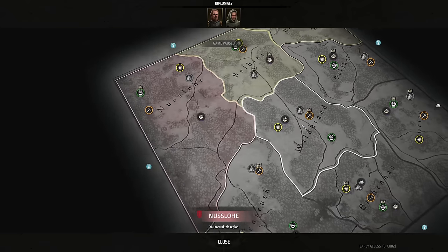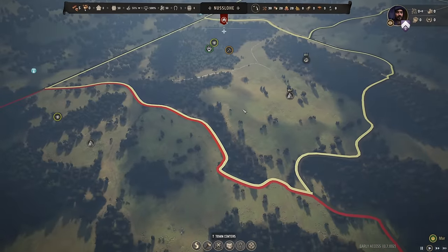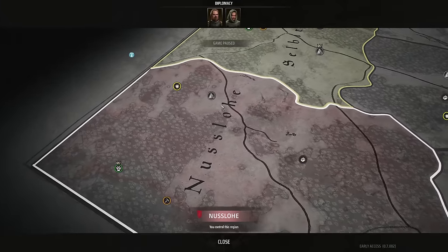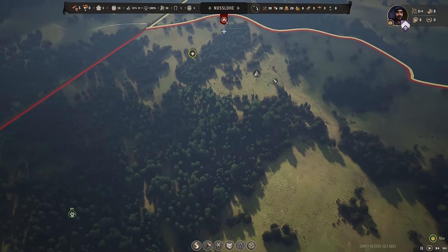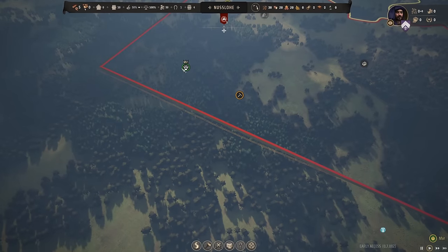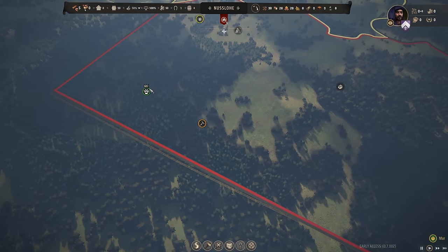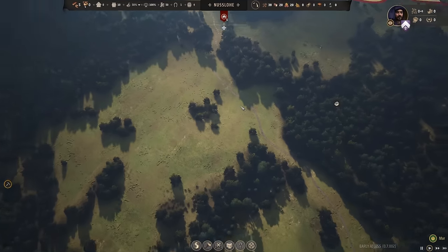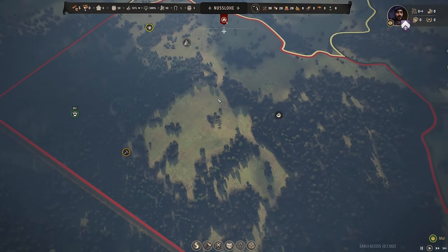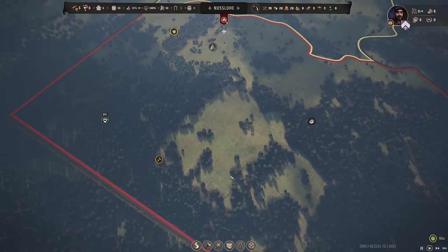Interesting — we've spawned right at the top next to the other lord, so we may be fighting him pretty soon. For resources, we have a little bit of clay, a little bit of stone, some berries, an iron deposit, and a rich wild animal deposit, so we have a lot of hides. Most of our resources are spread out, so I think we start our initial settlement in this gap in the forest right here.